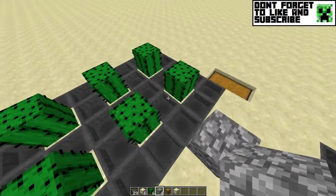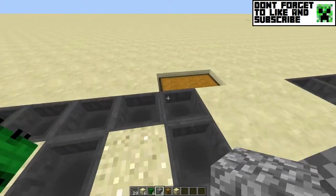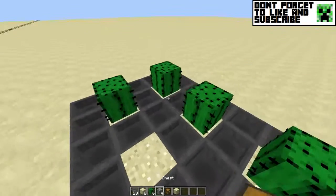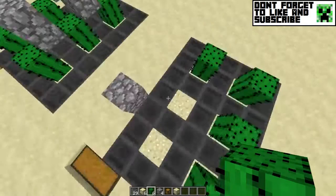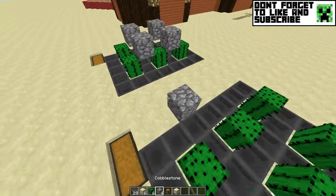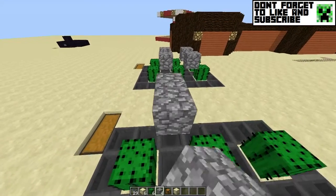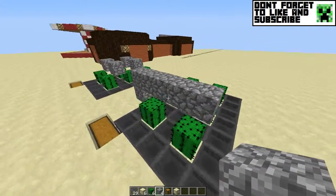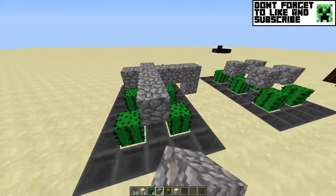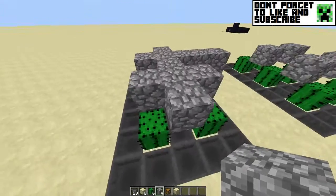Make sure you're not putting blocks in the middle like this because it'll break your cactuses. The broken pieces will go into the chest because the hoppers are all in a circle. Don't place blocks next to the cactuses — that's why this works, because when cactuses are next to blocks they break. You want to build it like this instead.